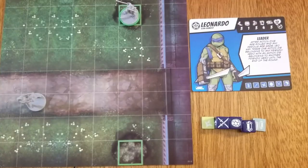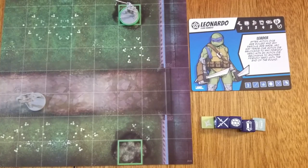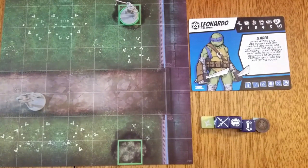Green areas are covered terrain. When a figure is in covered terrain, they have plus one defend and are considered one additional space away when targeted by ranged strikes. When in or adjacent to covered terrain, a figure may use the take cover action by spending two move icons — place the take cover token next to the figure. When in cover, the figure receives plus two defend, which can stack with the plus one defend from being inside covered terrain.